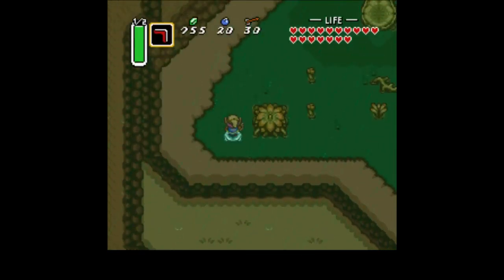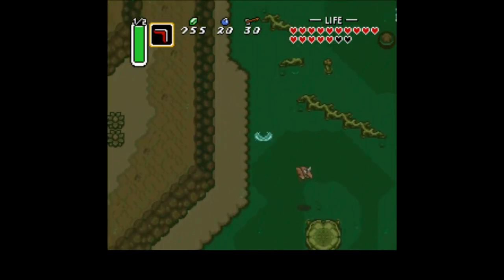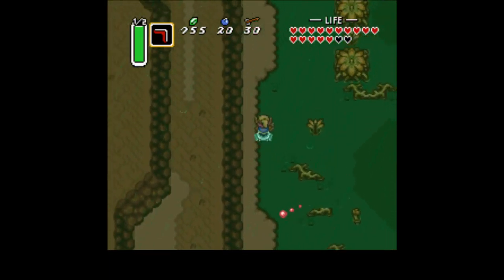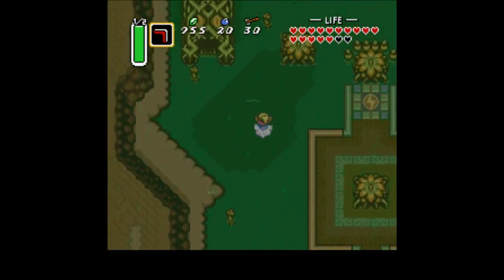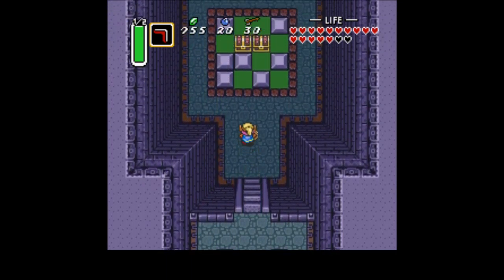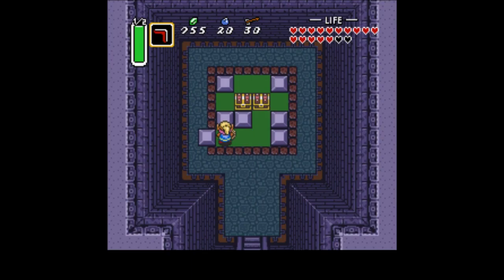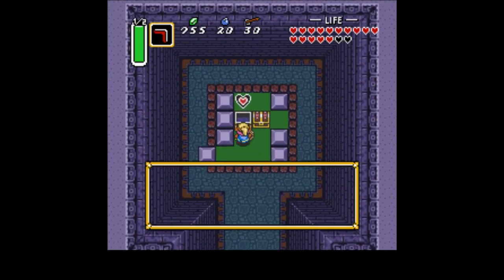There are a couple of interesting things here in the Mire before we actually take on the dungeon itself. First of all, if you come up here and head into this room — which of course is the dark world counterpart of the western entrance that you came out of to get your heart piece — if you come here, push that up and that over, you get a piece of heart.